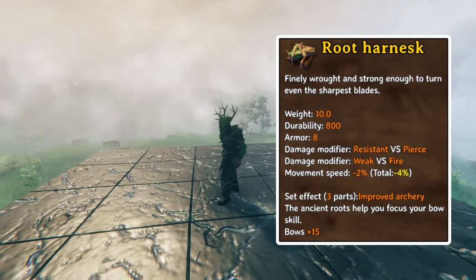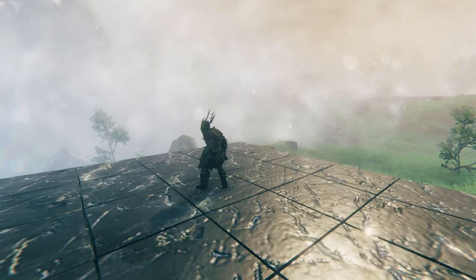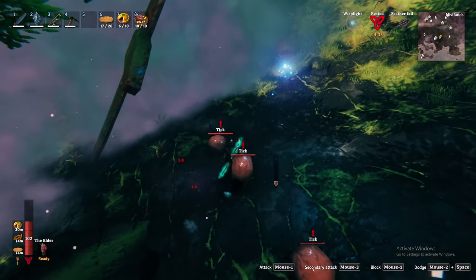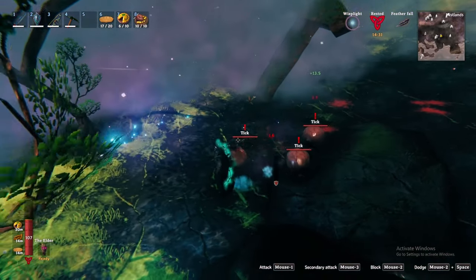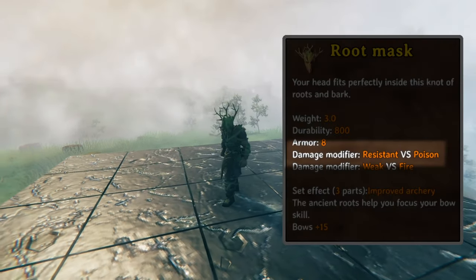Root in particular enables crafting of the root armor set and my first broken item, the root harness chest piece. This chest piece is one of the only methods and the only wearable item to provide resistance to damage from pierce attacks. This resistance is truly broken for the swamp and into endgame biomes like the plains and even the mistlands — creatures throughout these biomes do a ton of pierce damage. For this reason, the root harness is a critical component of my recommended endgame armor, and you get it only halfway through the game. Truly busted.